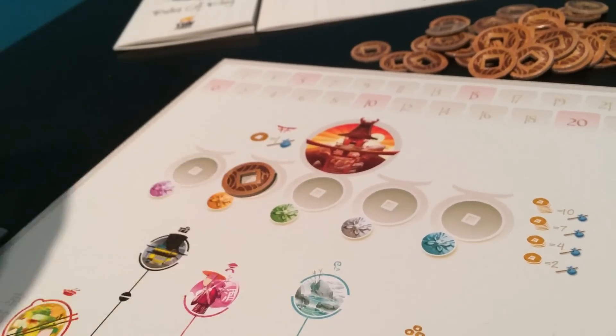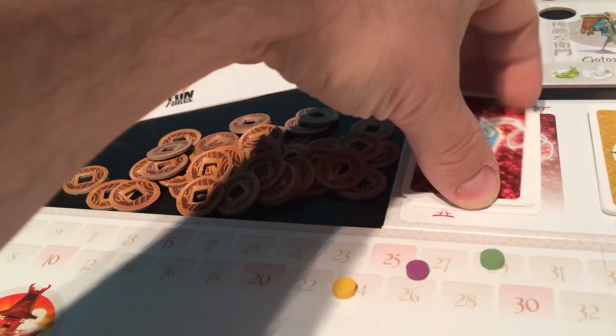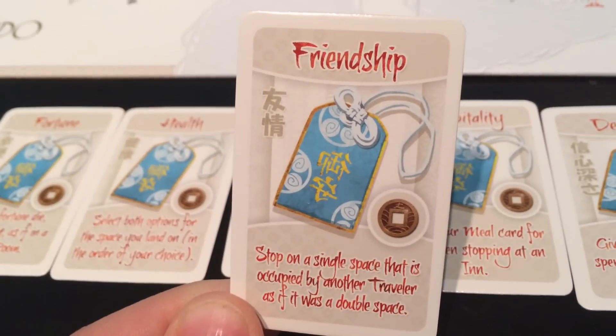When you stop at a temple, donate like normal, or you can pay a coin to the bank to take one of the amulet cards. They give you a one-time effect, like letting you stop at an occupied location.